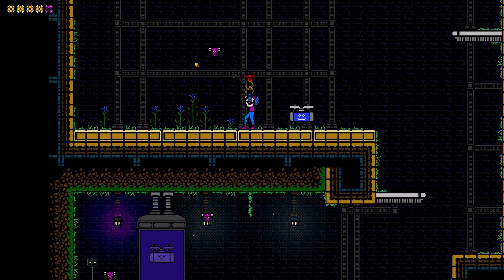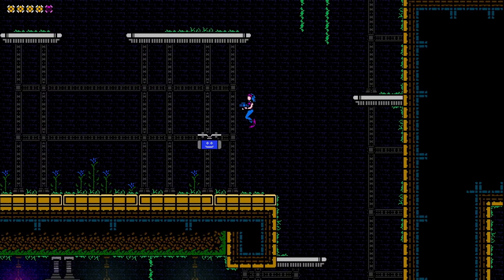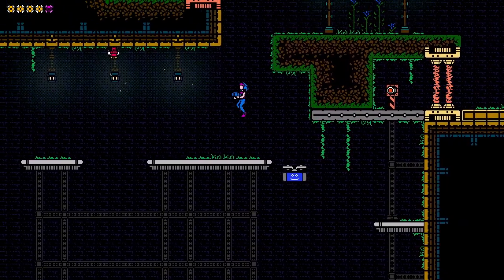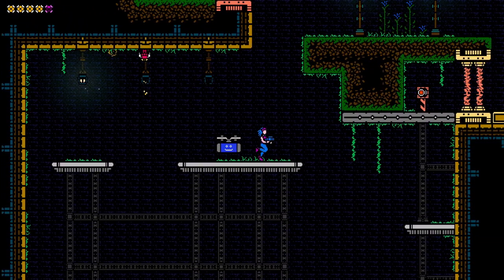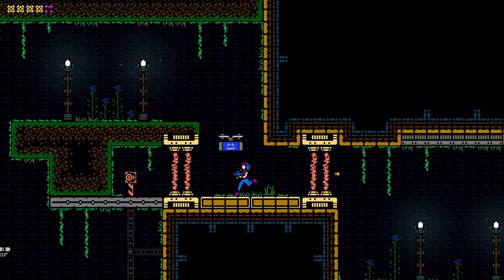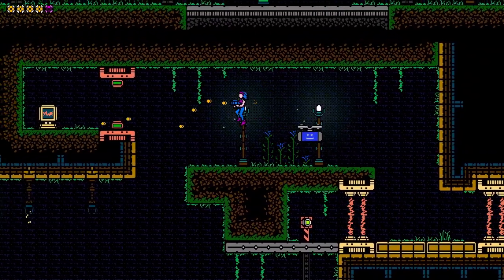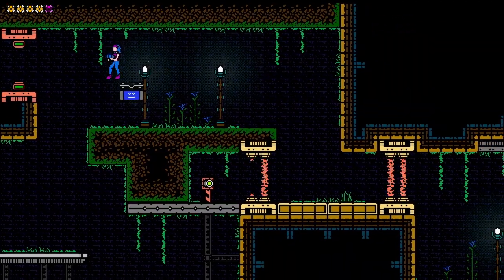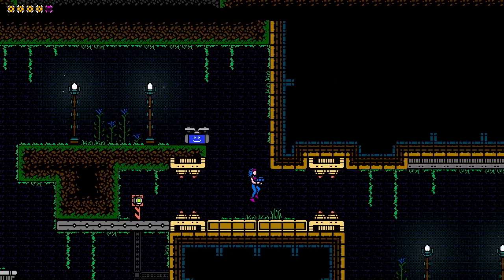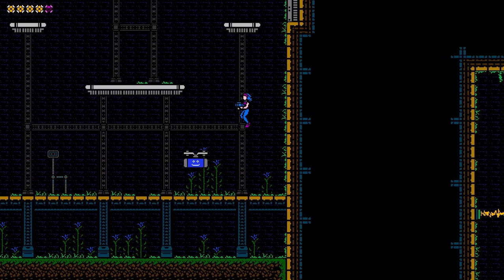Sugimania is a puzzle platformer with a definite old-school Metroid vibe. The player begins as the lone Violet, who possesses basic abilities to jump and shoot, and eventually acquires the help of a robot buddy who can serve as a platform, points out items, and can be upgraded to drop bombs. The gameplay loop is about what you'd expect: explore each area for upgrades and secrets while advancing towards an escape. There are a few bosses in Sugimania, but the puzzles are a more critical part of the gameplay than the combat. Puzzles start easy, with the trickier ones reserved for optional health upgrades.